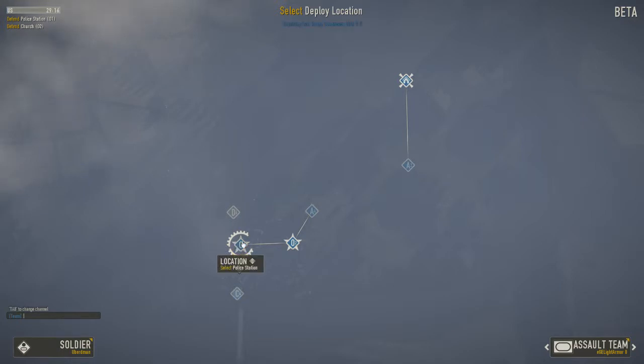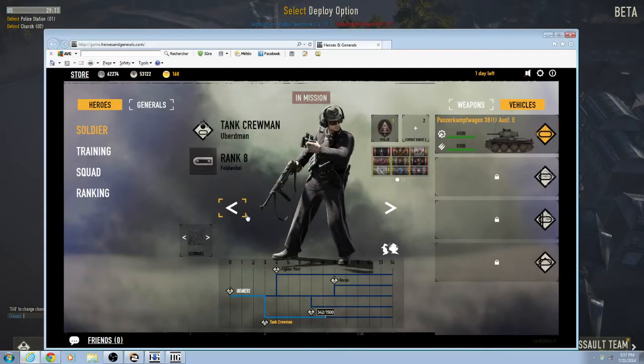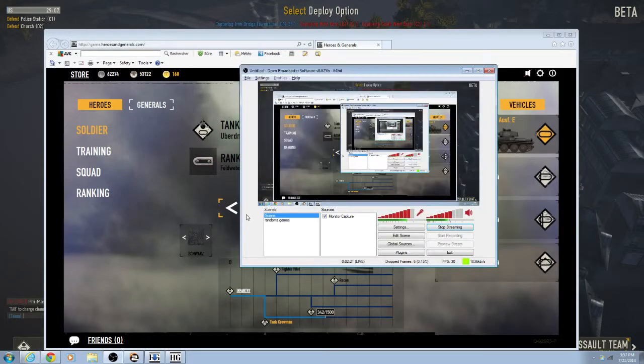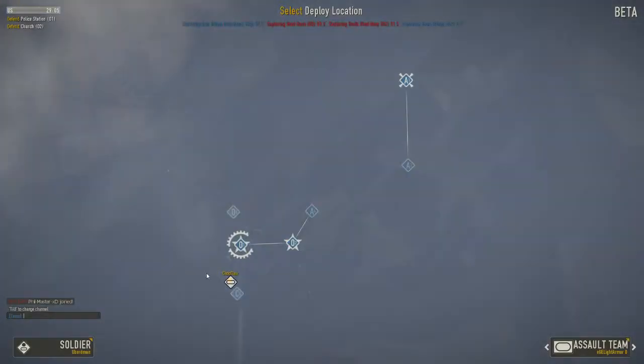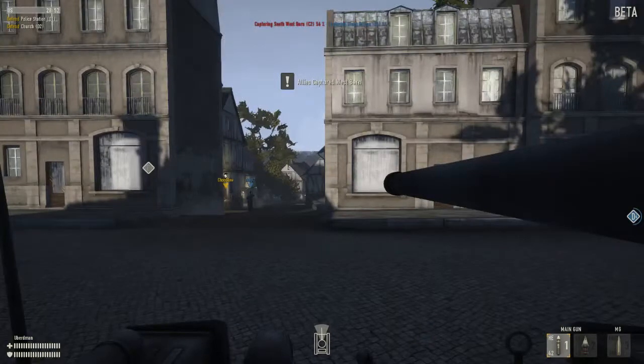So I'll be doing an instructional video on how to play. This is Heroes and Generals. The first thing you need to know is to get rid of your enter screen and get rid of your scroll.